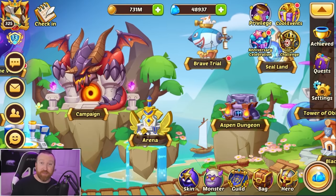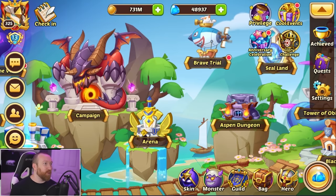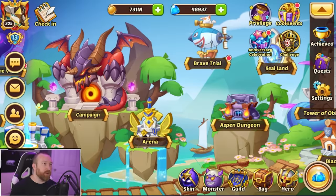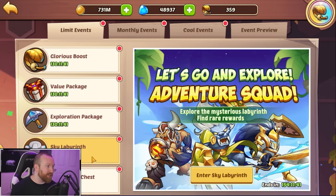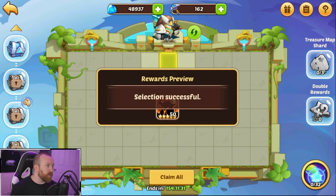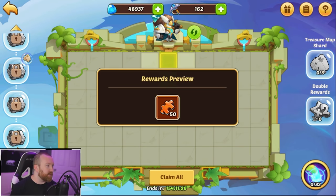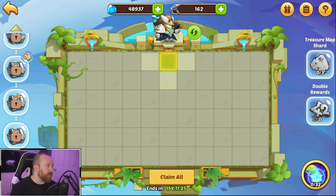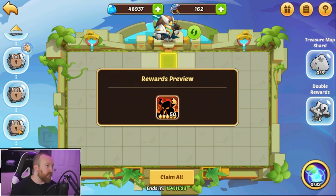What's up guys, Berry Gaming here back with some more Idle Heroes. Today we are jumping into the main account and doing some Sky Labyrinth. We're not whaling out by any means — we did buy some packs. We're going to start with Azim Del and the ultimate goal is to work our way down to the pay-to-win artifact chest.